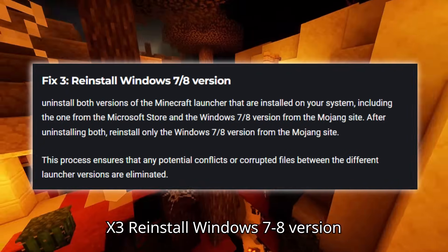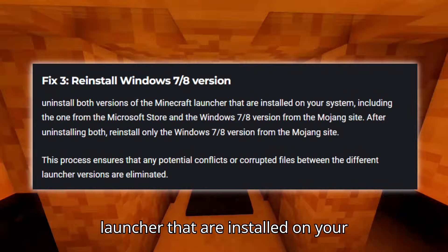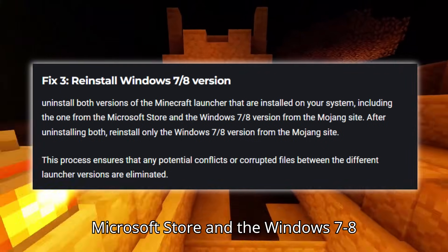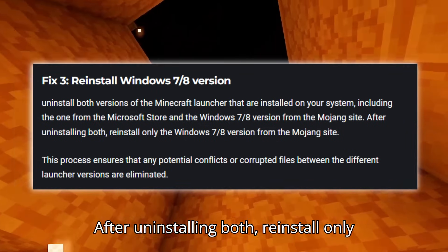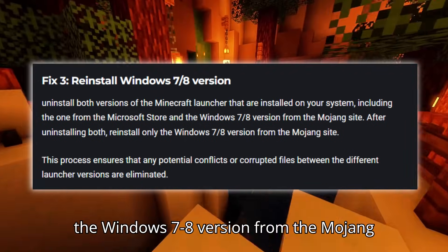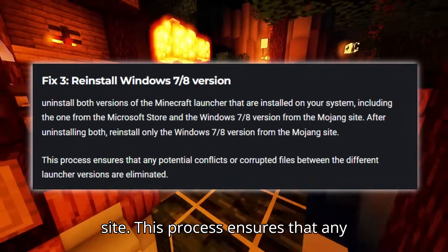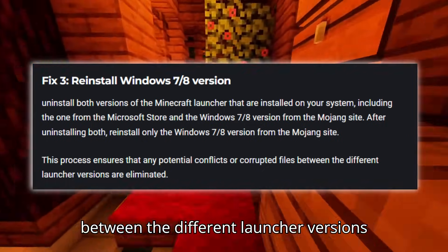Fix three: Reinstall the Windows 7.8 version. Uninstall both versions of the Minecraft launcher that are installed on your system, including the one from the Microsoft Store and the Windows 7.8 version from the Mojang site. After uninstalling both, reinstall only the Windows 7.8 version from the Mojang site. This process ensures that any potential conflicts or corrupted files between the different launcher versions are eliminated.